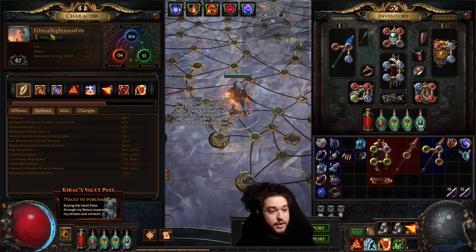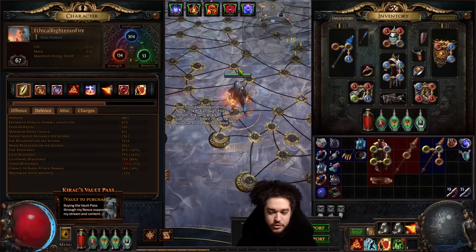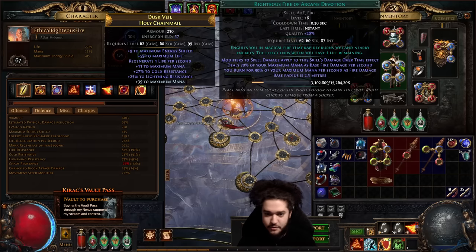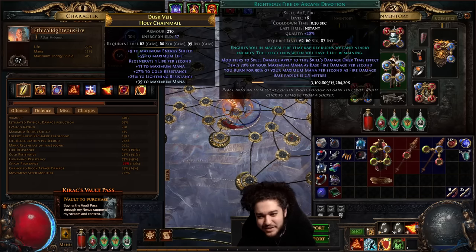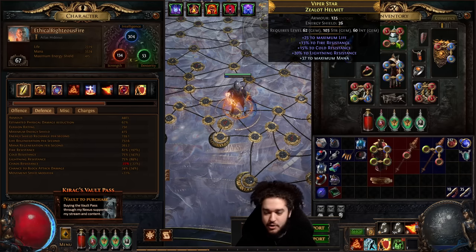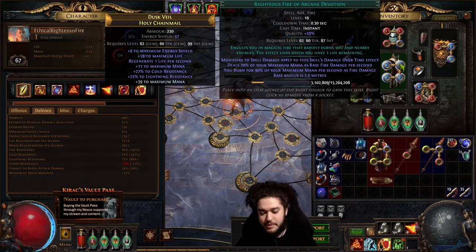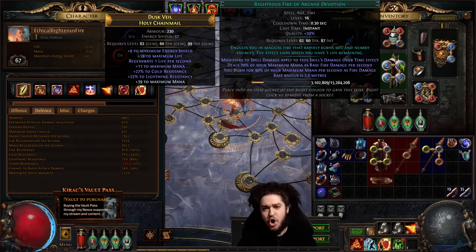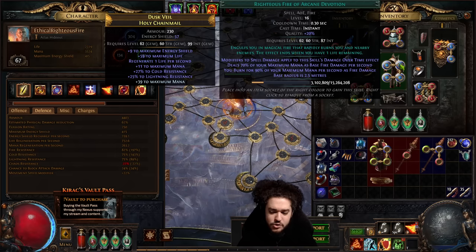To give a little explanation: I played mana righteous fire, also known as arcane righteous fire or Righteous Fire of Arcane Devotion. I liked it during the leveling phase, but it hit a massive wall for me pretty much when you got Indigon. Indigon is a helmet that basically makes it so when you spend mana, you gain spell damage, and Righteous Fire of Arcane Devotion scales off spell damage — but it created a very odd play style. The typical RF play style is turn on RF and shield charge, not juggle other mechanics, so I did not really enjoy that.